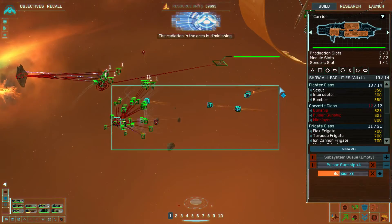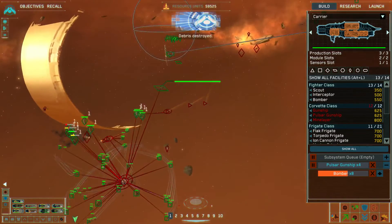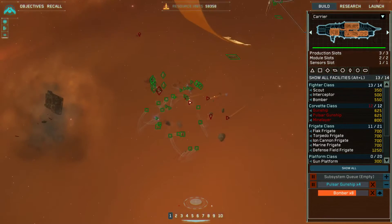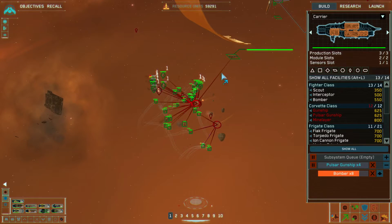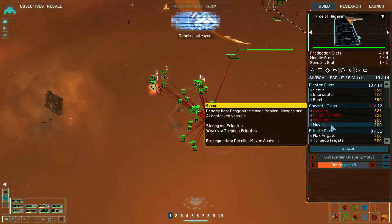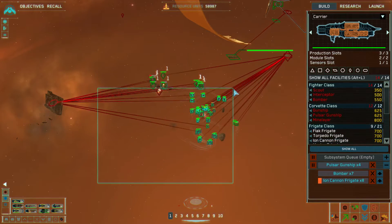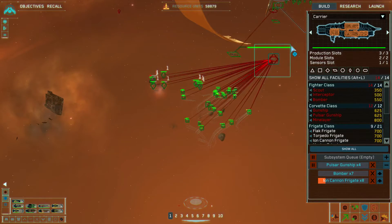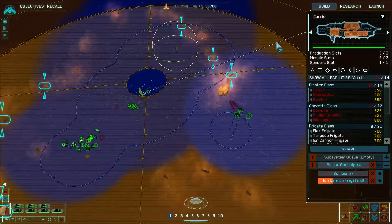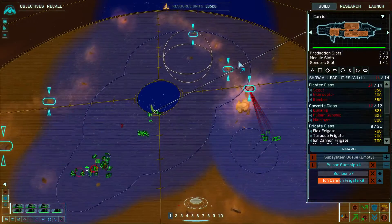The radiation in the area is diminishing. The two carriers are down. Frigates lost. I need to resume the destruction of those debris. This is looking good. Ion cannon frigate complete.